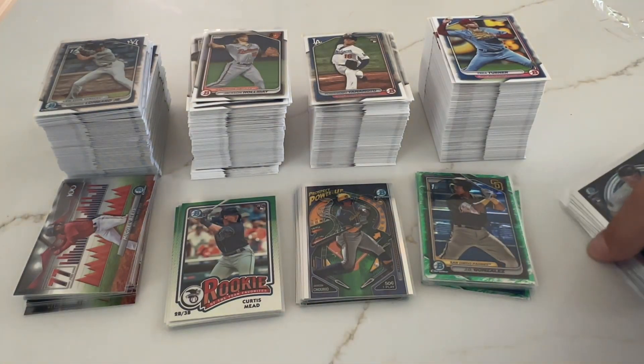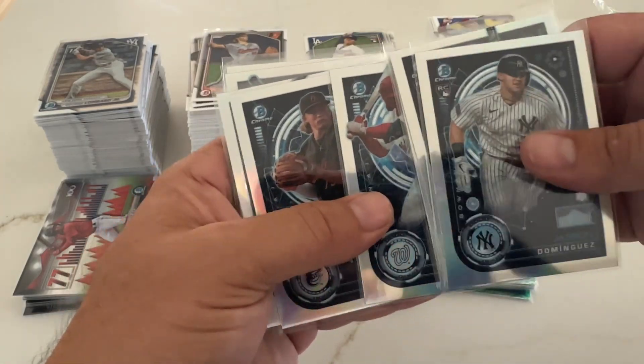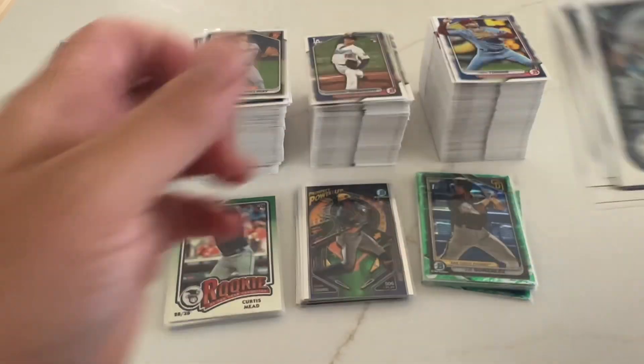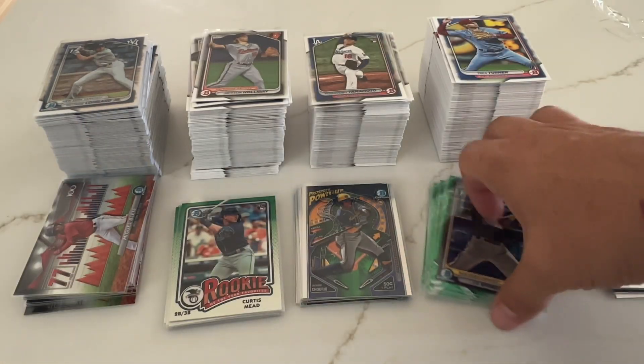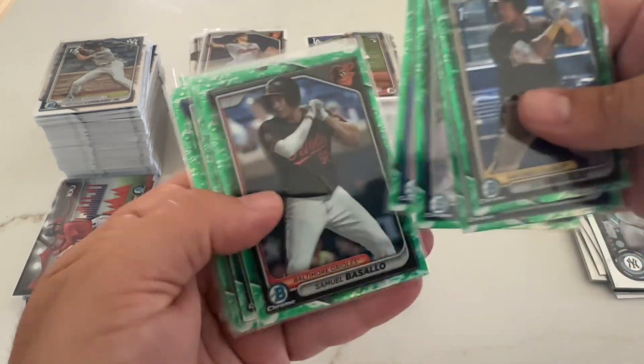Here you have your stack of AIs, Dominguez, Ellie rookies, and then Dylan and the prospects. Out of the lunars, you got Ethan — I guess the best one overall.